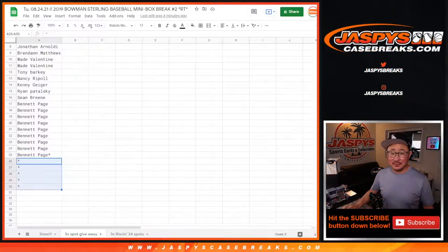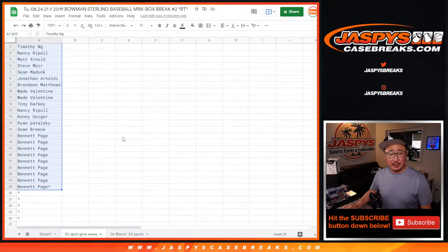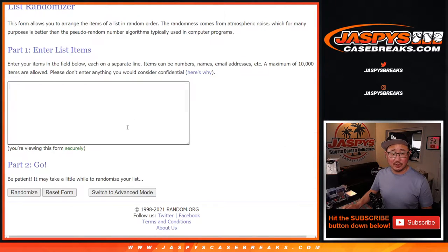But first, let's give away some extra spots. Big thanks to everybody who bought spots straight up. We sold 25 spots outright and pulled those spots out to see who's going to win those extra spots. So here's the first dice roll.